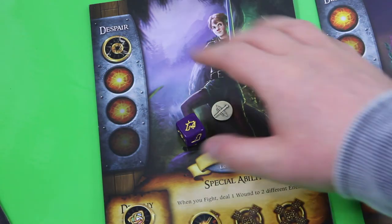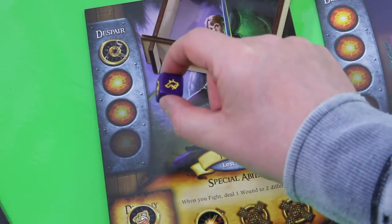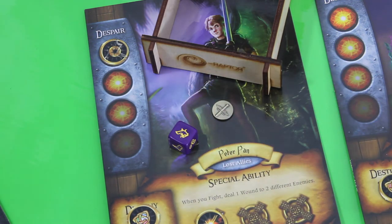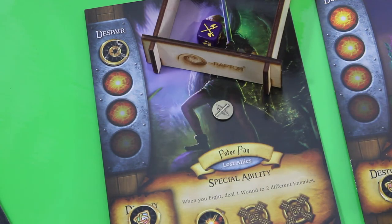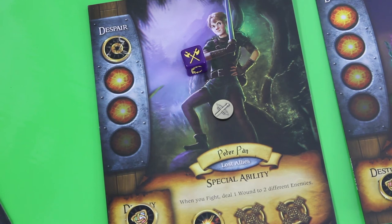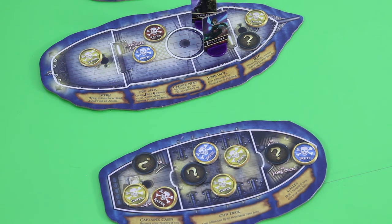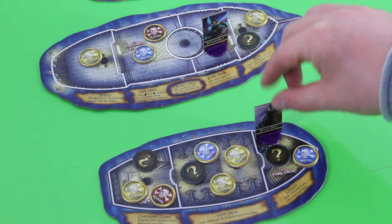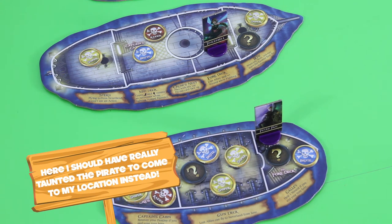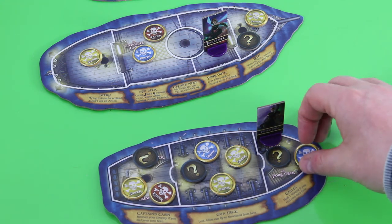That was the first round. Now we start round two with Peter Pan. He has one despair token so he has to roll the stone of chance — this is a forced action he must use, though he can choose when. So let's see: it's a fight action — a forced fight action. That's not bad at all, it's something we want to do anyway. Unfortunately there's a brute here — really bad luck. So with his first chosen action he moves down, then uses the forced fight action to wound the brute, then a third action defeats the brute.